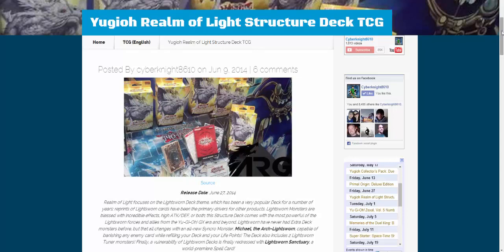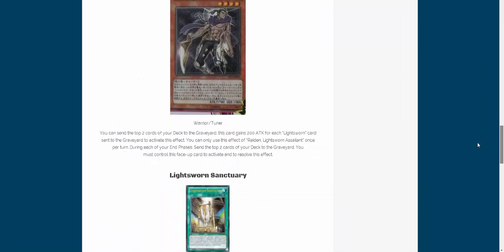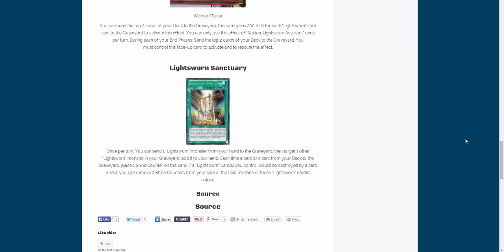Anyway, one of the new cards has been revealed for the Realm of Light Structure deck, which isn't too far away — what is it, June 27th? So yeah, I thought it was actually further away than that. Let's see, this is, of course, Lightsworn Sanctuary.